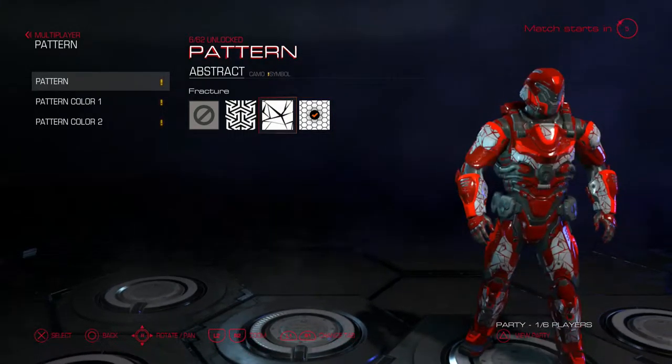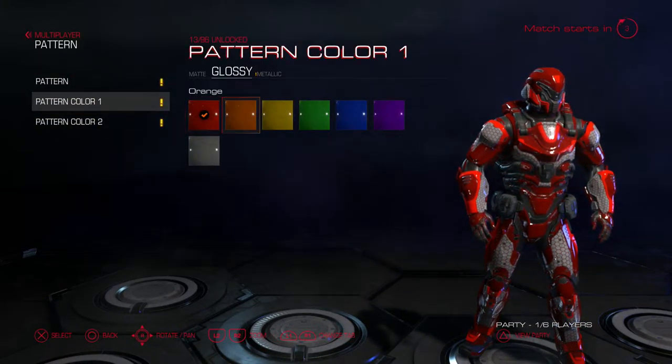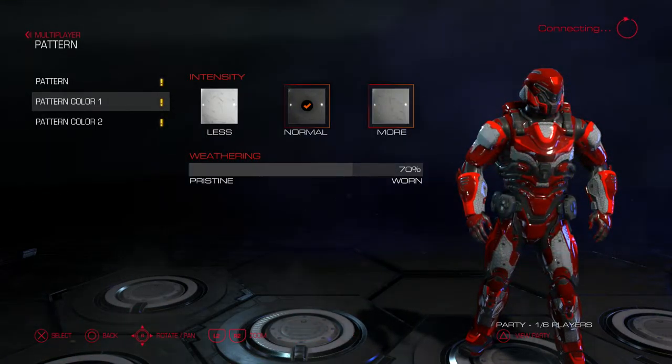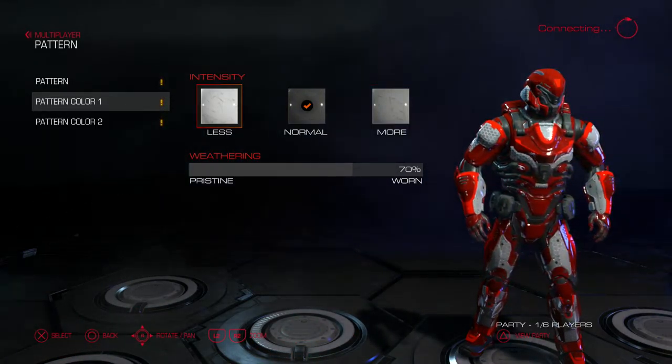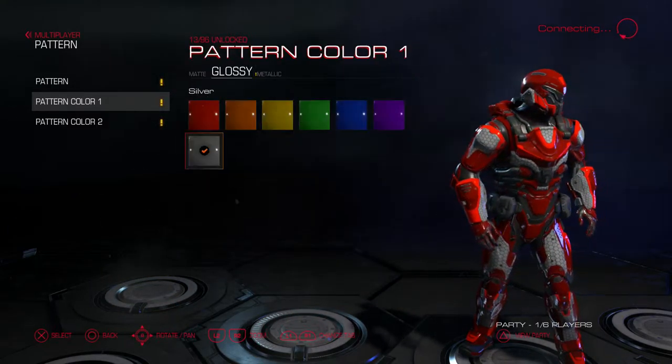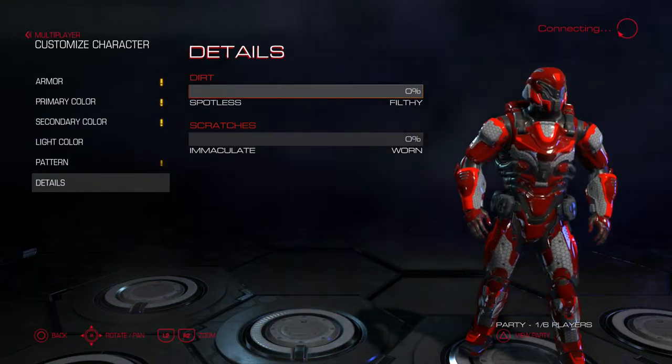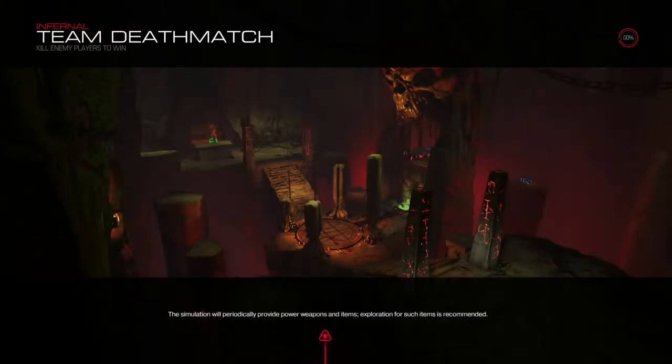Some options I can't scroll down through for some reason. Let's try silver. Details — dirt. I want to be filthy. Alright, team deathmatch at Infernal — Infernal, yes!